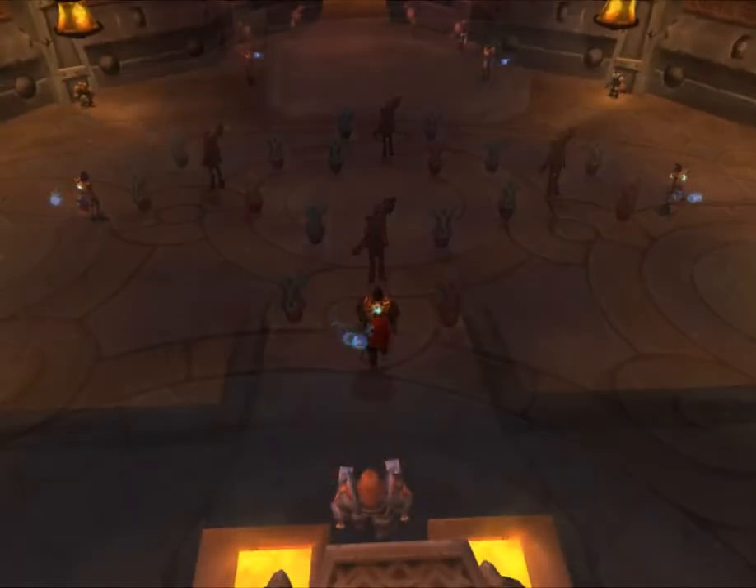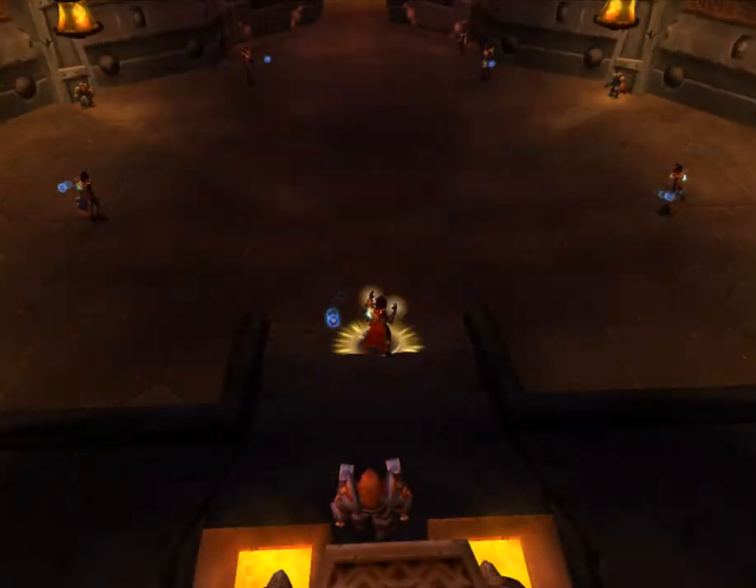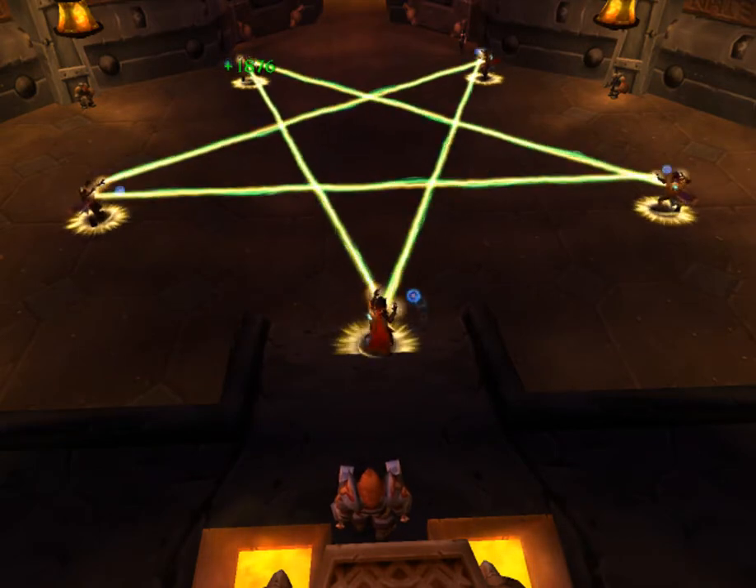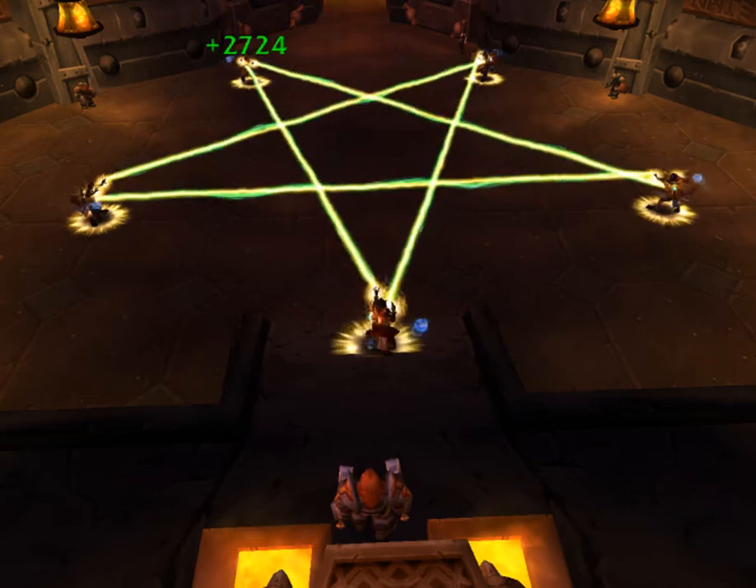What about the stars some multiboxers are drawing? This is quite easy if you have 5 shamans. Just position the shamans at the corners of a pentagon and cast Chain Heal. Of course, you need to make sure that the shamans cast at the right target.